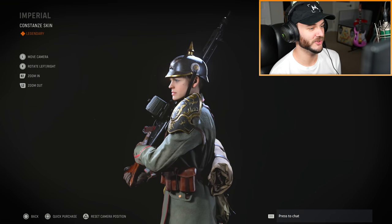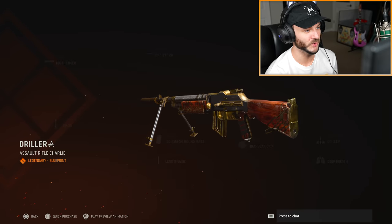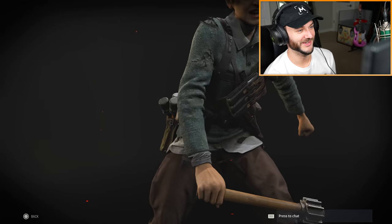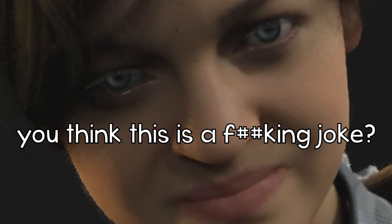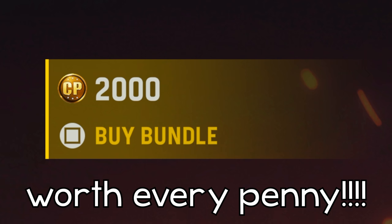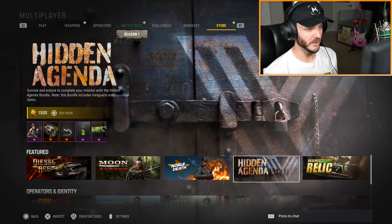Next up is Noble Death. This looks ugly. Constantia gets a nice little shoulder pad with a little unicorn on top. The skins aren't that crazy — this one looks kind of neat, there's some gold on there and a gold pistol. The Fearless Flare intro has a slow-mo moment with an incredible face at the end. This is definitely a bundle worth buying... totally worth 2,000 COD points. No wacky colors, no animated things.